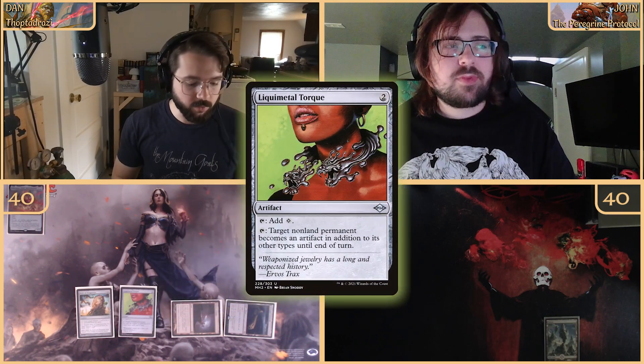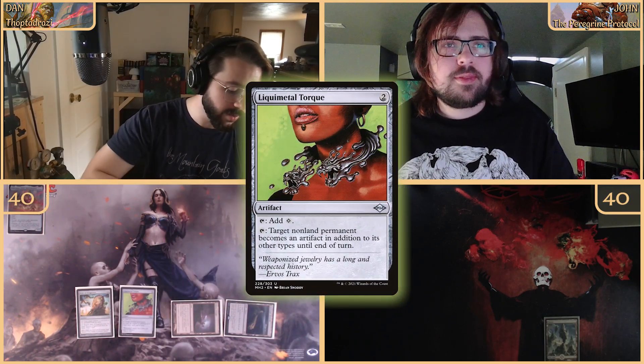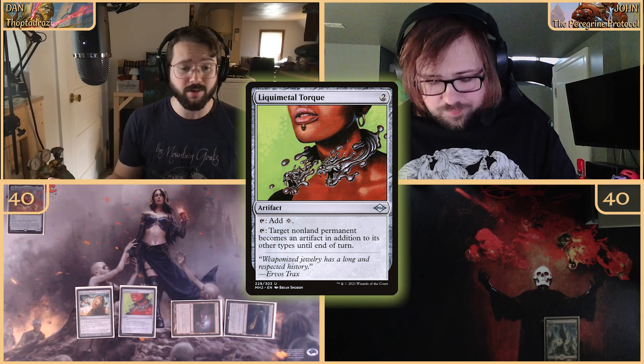We're playing Scavenger Grounds — notably another graveyard exile piece — and then we're coming down with the Liquimetal Torque. It taps for one, or I can tap it to make a non-land permanent become an artifact until I determine otherwise. My cards are already artifacts, so how about that.